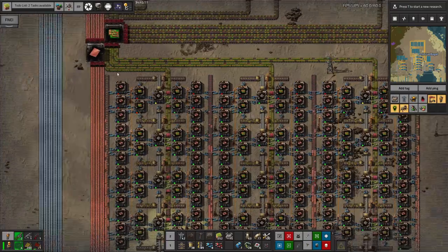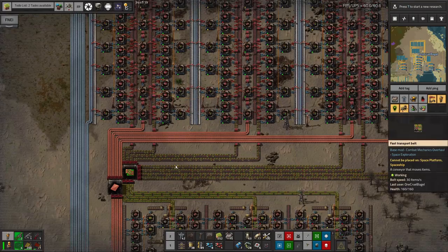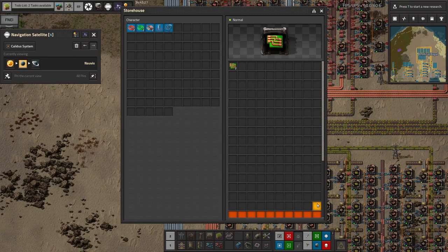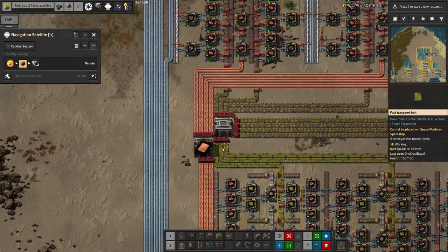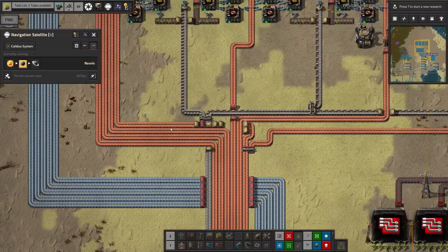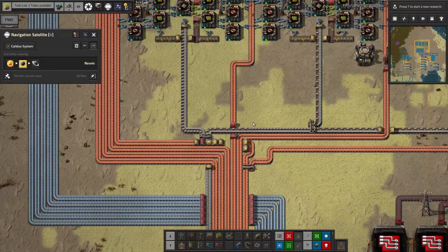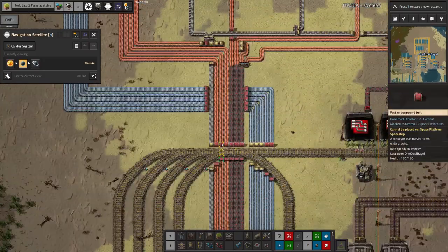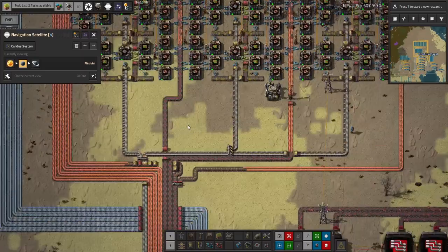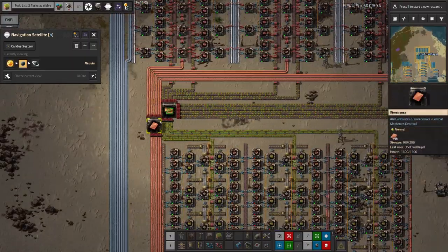This is now producing a nice stream of green circuits going up and being split out onto six belts. If I flick over to NavSat, you can see it fills up to several thousand green circuits stored here, and we've got quite a lot of copper stored as well. There are three red belts going to the green circuit production and three red belts going to the red circuit production — it's not balanced, but these just end up backing up to an extent and that's fine.